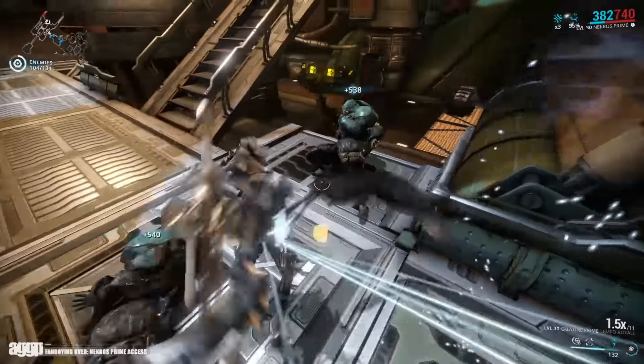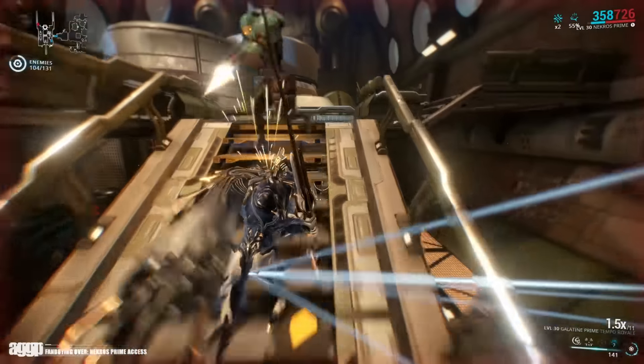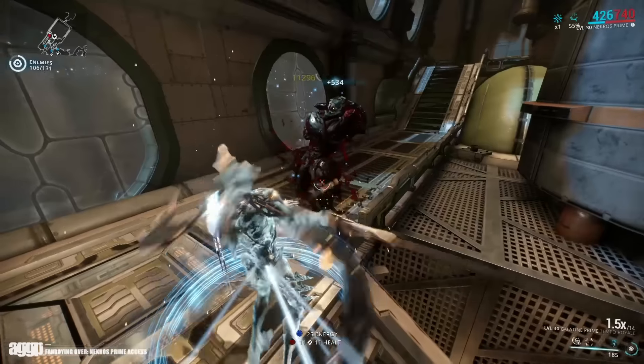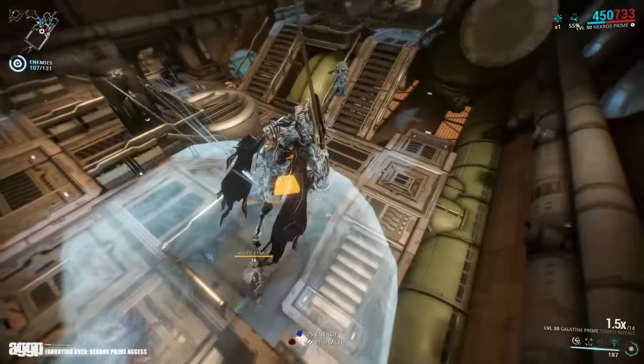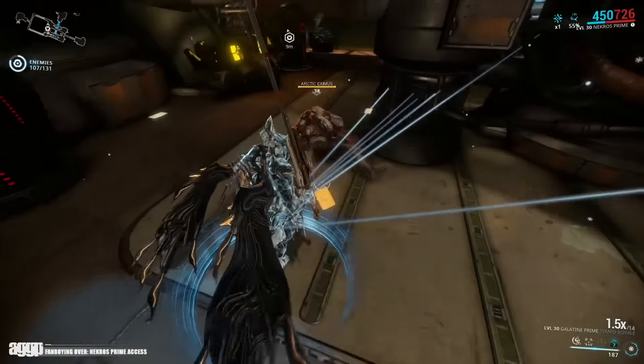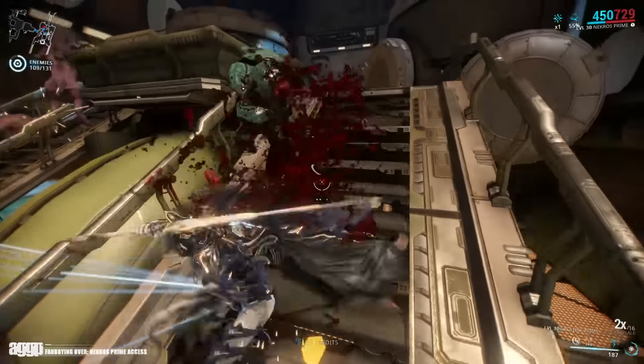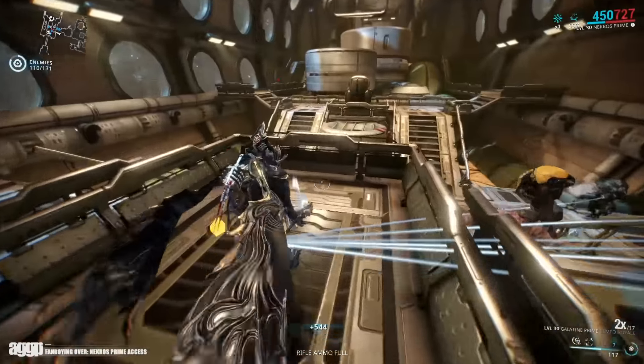For everyone out there screaming and crying about power creep, I went ahead and tested this for you against the Fragor Prime, both using the same crit build. While the Galatine Prime was doing about 30k to unarmored targets at a 2.5x combo counter, the Fragor Prime was putting out 43k. The big difference between the two being their innate attack speeds and movesets.